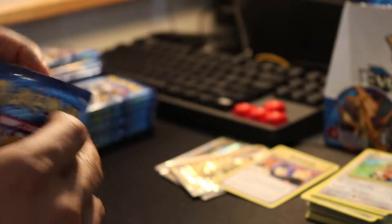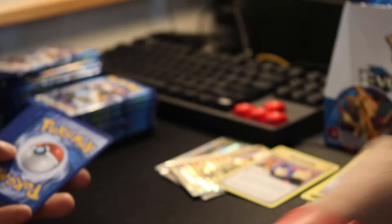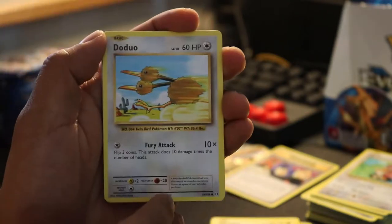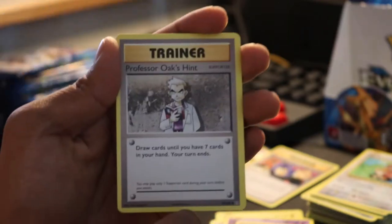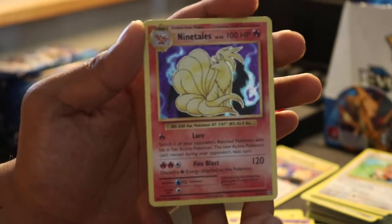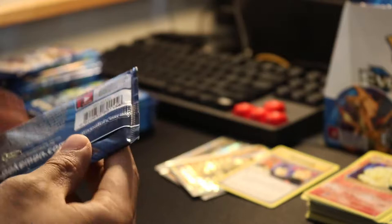Next one. We got a Magmar pack. Pikachu — I like the Pikachu. Caterpie, Drowzee, Maintenance, Koffing, Professor Oak. Reverse Onix. And our rare is a Ninetales — holo. Sweet, looks pretty nice. So we got a reverse holo and a regular holo Ninetales. Not bad.